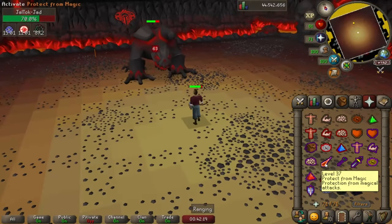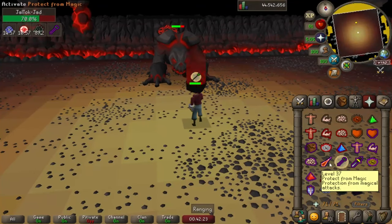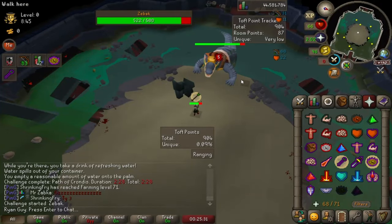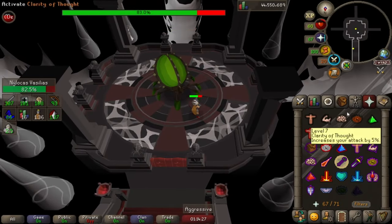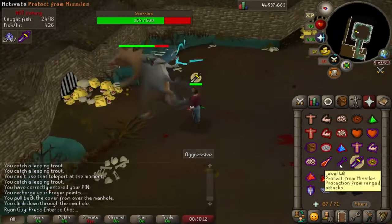One of the most iconic fights that demands Prayer Switching is in the Fight Caves against TzTok-Jad. But as you progress through harder content, you'll need to nail Prayer Switching against a variety of foes. It's a crucial technique for both Zebak and the Wardens in the Tombs of Amascut, and Sotetseg and Verzik in the Theatre of Blood. Even the entry-level boss Scurrius the Rat King requires it.